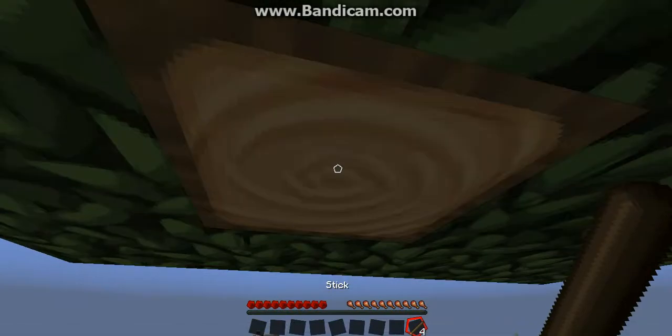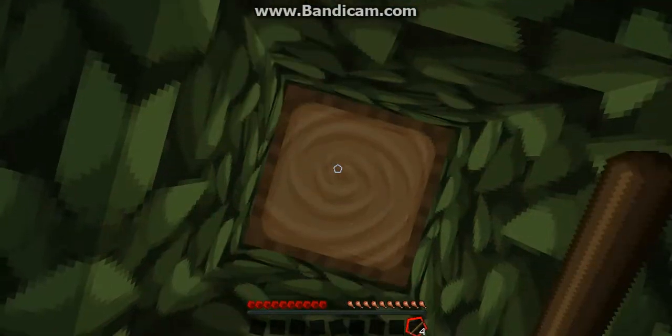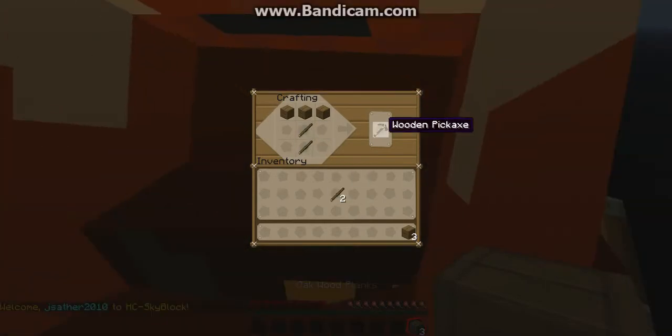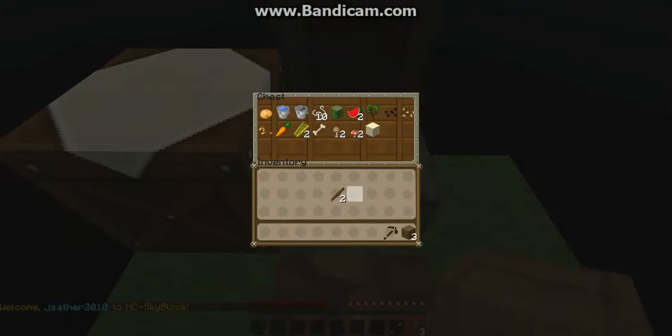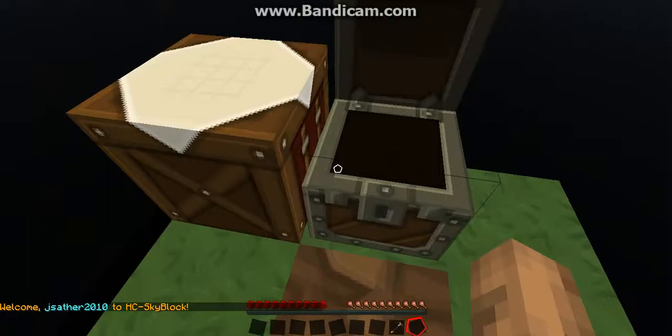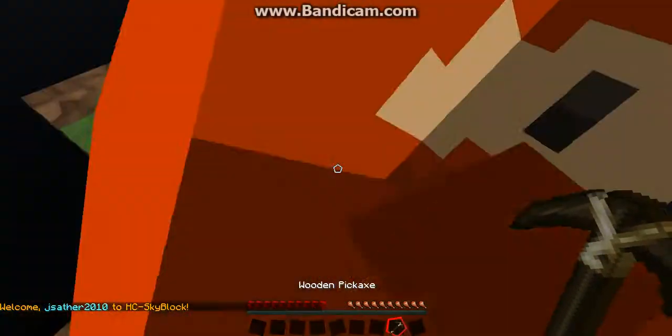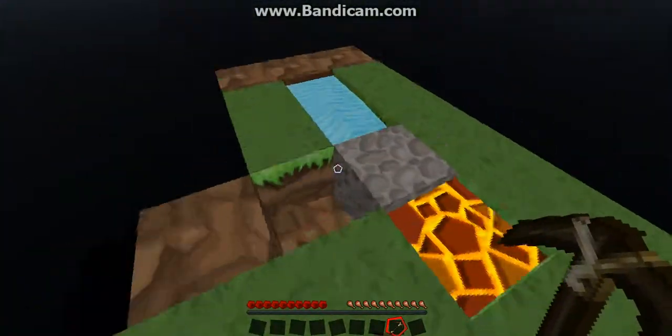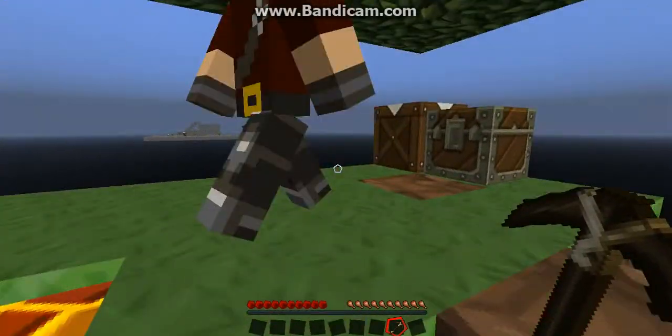We need another block of wood to make a pick. Don't destroy all the tree though. We need to make sure to get all the stuff in the chest. If you make me a pick, I'll start mining some cobble. Also, make sure you don't break the pick so we can use it as fuel to make a bit of charcoal.